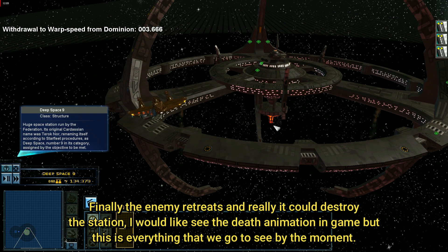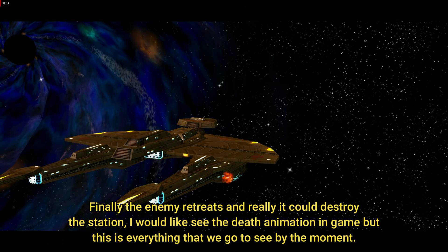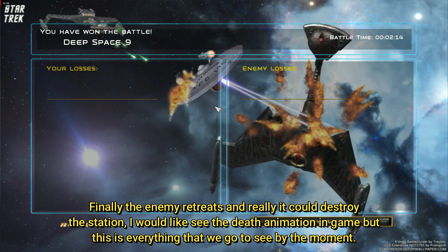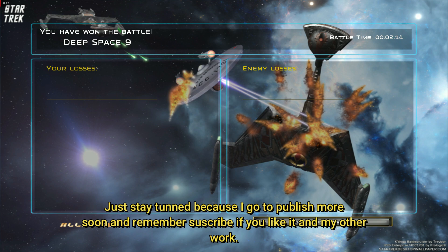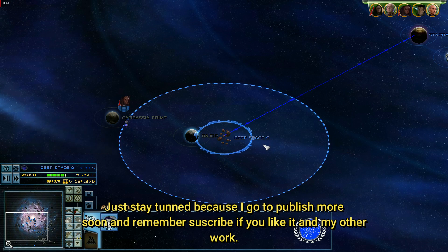Finally the enemy retreats, and really it could destroy the station. I would like to see that animation in game, but this is everything that we get to see for the moment. Just stay tuned because I am going to publish more soon. And remember to subscribe if you like this and my other work.